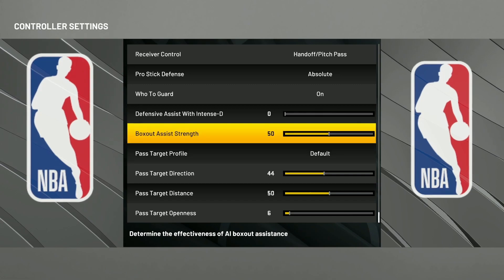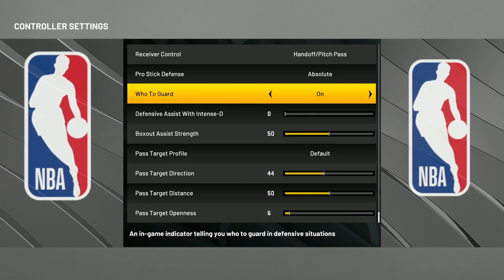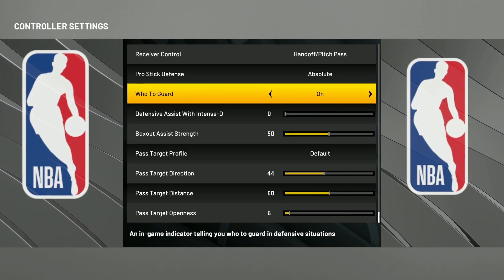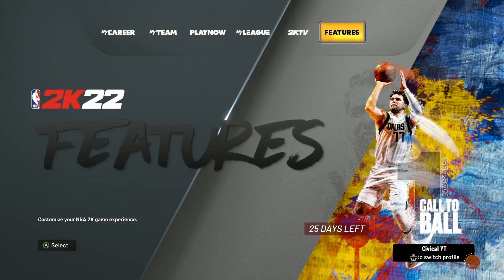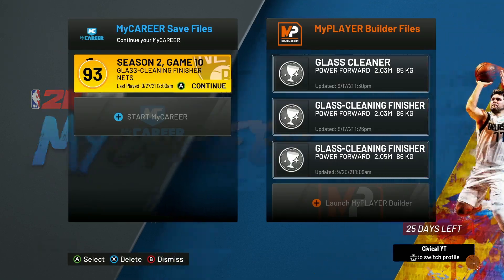For my passing settings I already showed y'all that, so just put that on. Usually I have my shot meter guard off but 2K keeps turning it on and off whenever they want. Alright, now let me go over to the builder real quick.